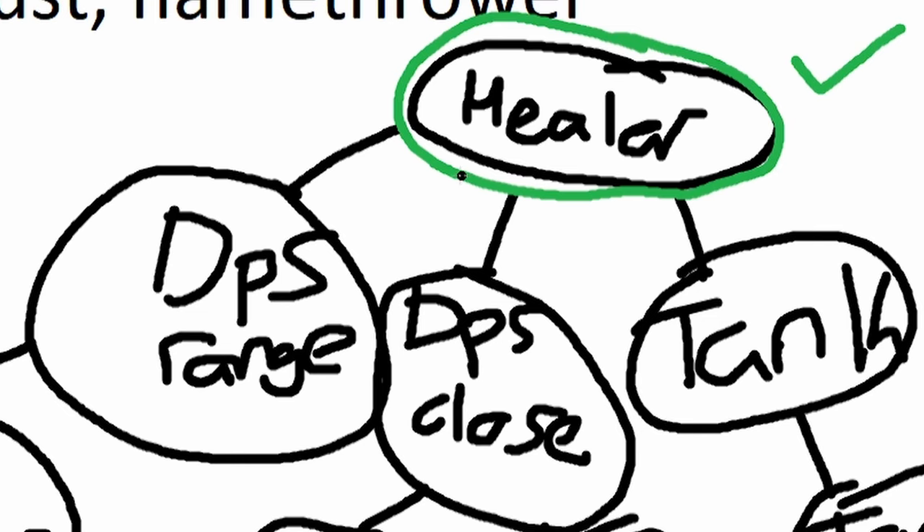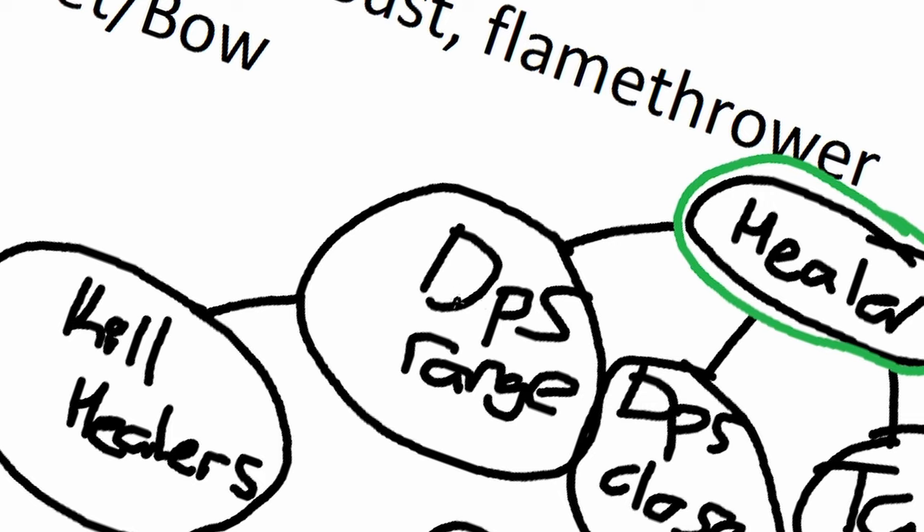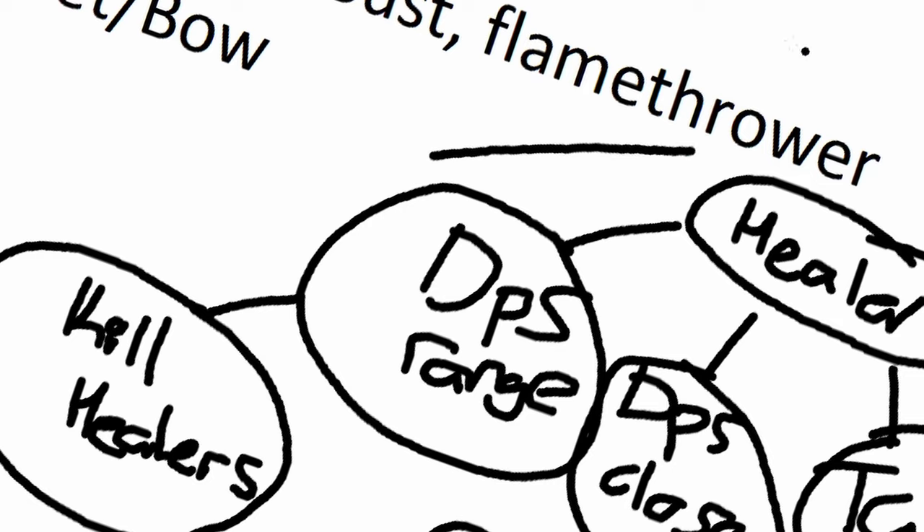Let's move on to DPS range — musket and bow players. Their job primarily is to kill the other team's healers. DPS range wants to be constantly hitting the enemy back line, mainly going for their healers. Because if you kill their healers, or force them to fall back, then everything else crumbles — the tanks die, the DPS close dies, the range dies. If you can push back their heal line, everybody else has to fall back with them or they're just going to die. DPS range, aim for the healers and try to kill them as quickly as possible.